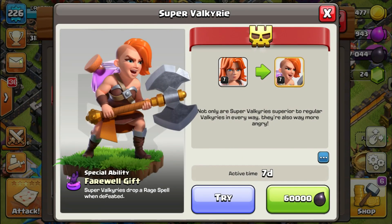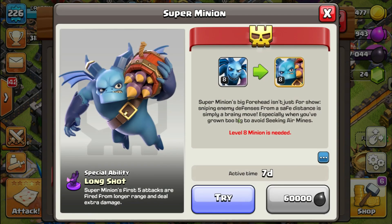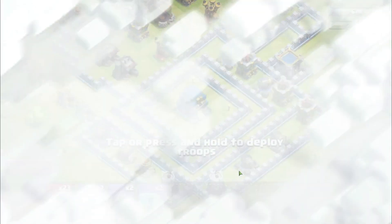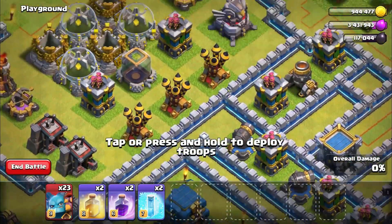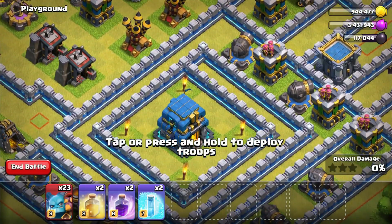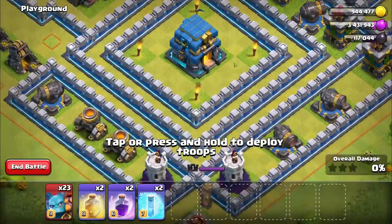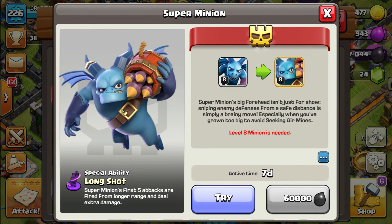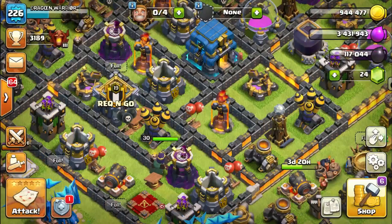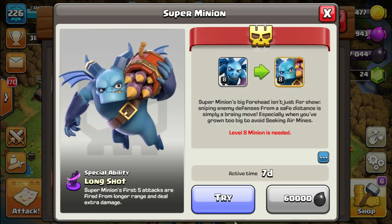I haven't checked the Super Minion yet, but as far as the Super Valkyrie is concerned — badass look. If you want my opinion, it's a thumbs up to Supercell for introducing a troop like this. Now let's use the Super Minion and show you how they attack. The screen is messed up again — I can't play on PC, I'm not used to it. I just record on PC to give you good quality. Let me just fix it — it's already fixed now.